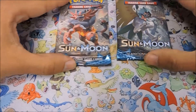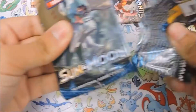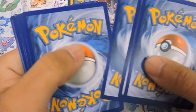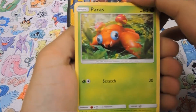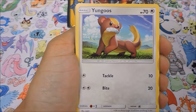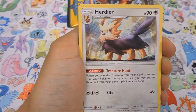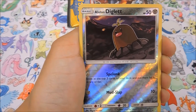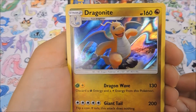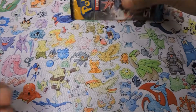Last two packs. Hopefully he'll get us a secret rare Ultra Ball - just kidding, but a boy can dream. Starting things off we have a Paras, a Fomantis, a Litten, Yangoose, Surskit, Water Energy, Alolan Persian, Herdier, Wishiwashi, our reverse is an Alolan Diglett, and a Dragon Knight holo rare - not bad! That snags us two points now putting us at 20 with one pack left. Can we get that last pack magic to put us in an amazing victory?